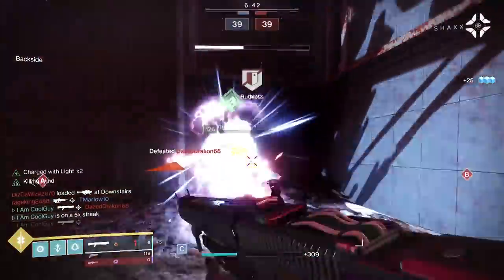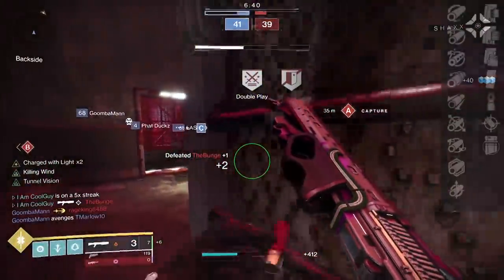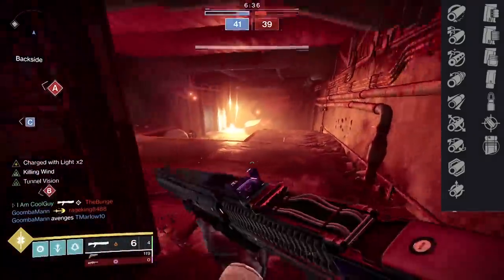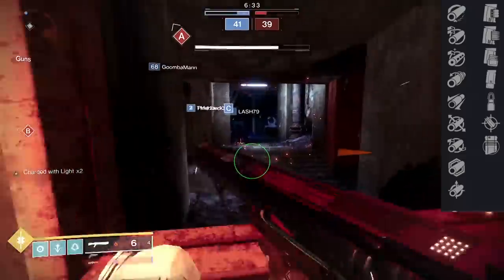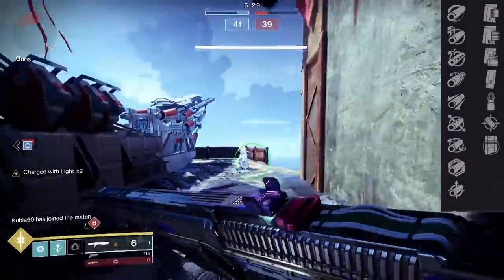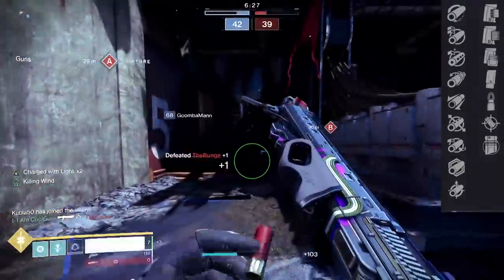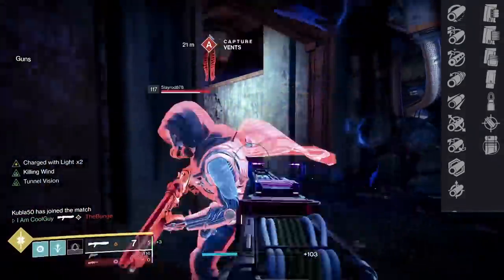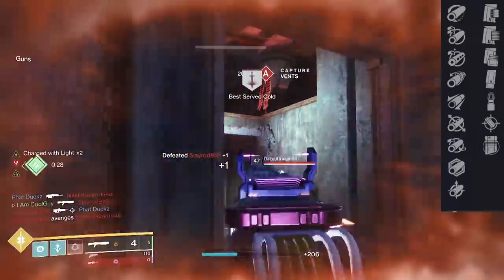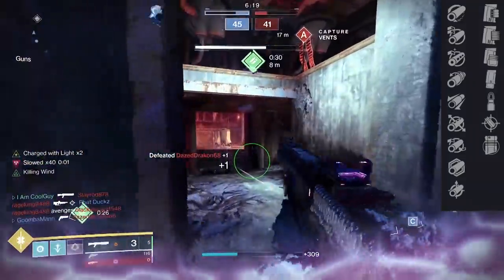Before I talk about that, I want to go over the barrels and mags real quick. When you look out for your barrel, slot out the best that you can — they do have a range cap. I value Fluted for the plus 15 handling, and Hammerforged for the plus 10 range. Even though you're capped, you're still getting some small accuracy benefits. Be careful of something like Full Bore — it's going to tank your already low handling stat. Your top two magazines are going to be Assault Mag and then Accurized Rounds.